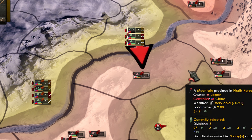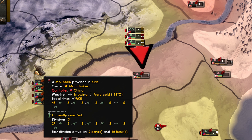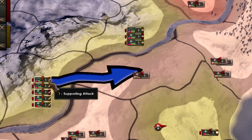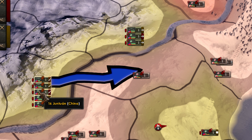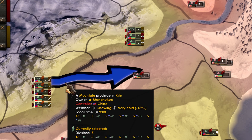This means that when you conquer this province, when you win the battle, only this unit will keep moving, and this unit will only be supporting and will stay here. Of course, they will lose the entrenchment, but they will not move from there.